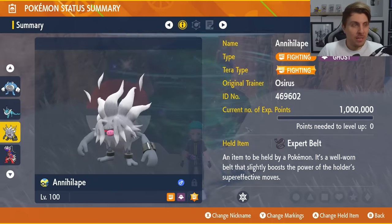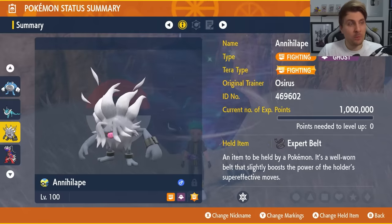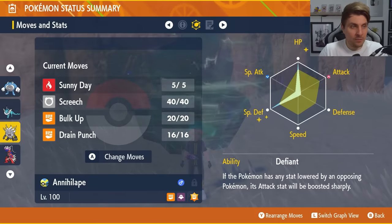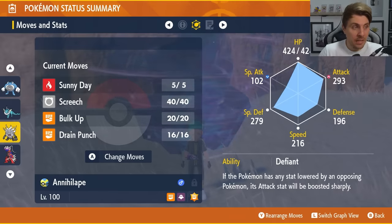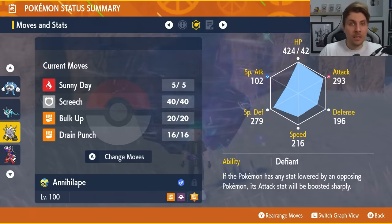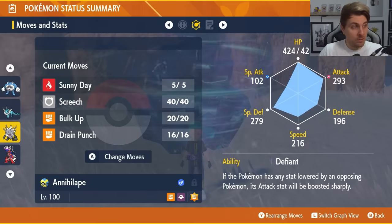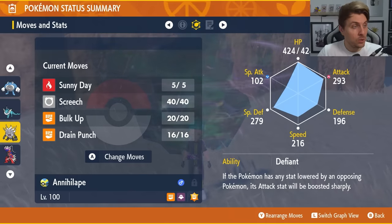Next up is Annihilape — a very strong Fighting type that's going to be quite good against Blastoise. Level 100, Expert Belt as the held item, Tera type Fighting, with the moveset of Sunny Day, Screech, Bulk Up, and Drain Punch. The ability is Defiant, with EVs of 252 in HP, 252 in Special Defense, and Adamant Nature. The idea is to override Blastoise's rain as soon as possible to reduce Water-type damage, use Screech to lower Blastoise's defense by two stages — though Screech won't work through the shield — and Bulk Up to boost attack and defense, making Drain Punches hit much harder.